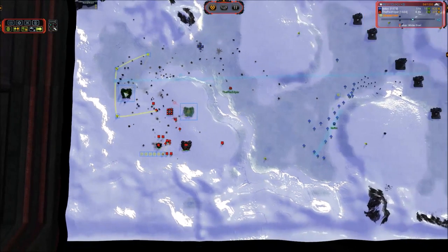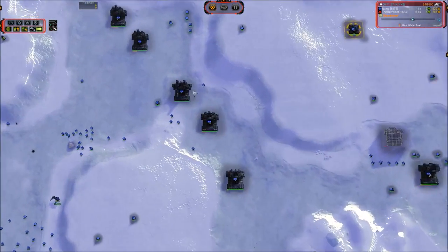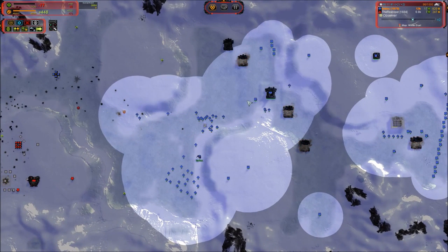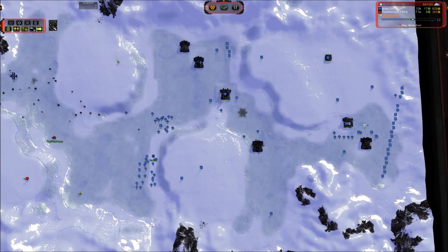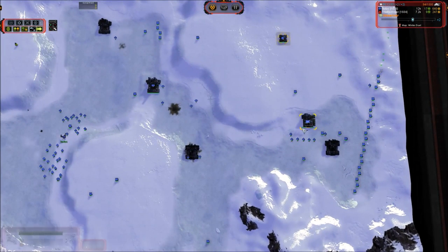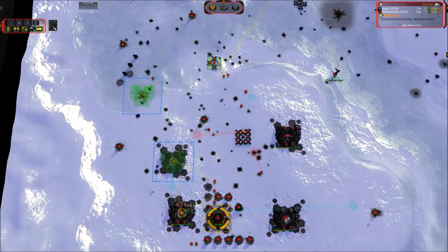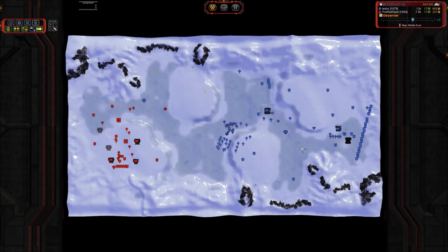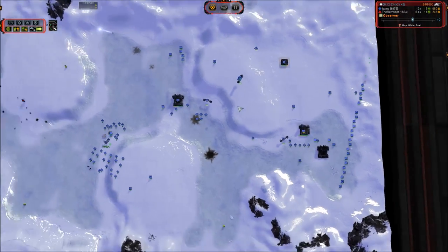We are finally starting to see land factories going down. I'm sure we're going to start seeing Mantis spam in a moment. We do have Tech 2 for Lextok. He got an engineer out and is building a point defense while being like 400% overdrawn on his mass. He is building transports and marines — bet you can't guess what is coming next. I smell a ghetto gunship. Lextok was complaining about Jesters early in the game and built anti-air to protect from them, and now we're going to see him resort to ghetto gunships — so this is like the pot calling the kettle black here.